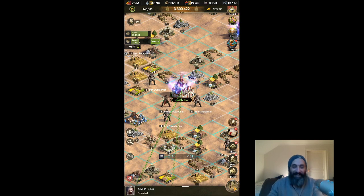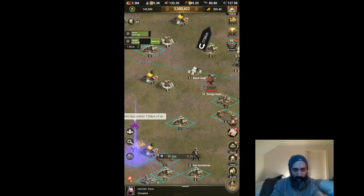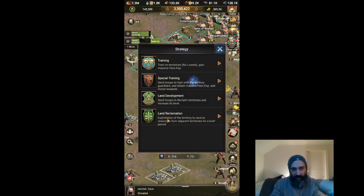The third way of increasing your honor points is through special training. I have a video on special training — a lot of people have probably missed it, made it quite a while ago. Special training is where you place your troops to attack a tile that you own and they do a special sort of training. Let's go and find our highest-level tile — our highest level tile at the moment is this level 10 tile.